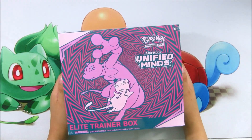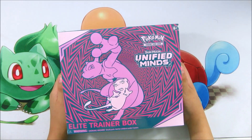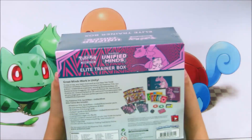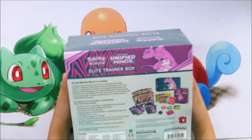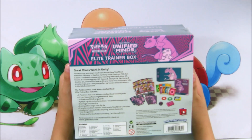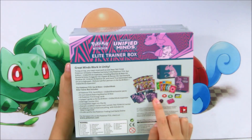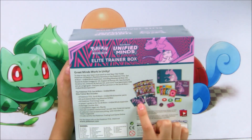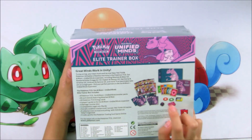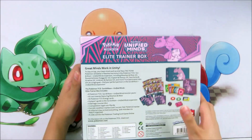Today we're going to open a Sun and Moon Unified Minds Elite Trainer Box. Let's see what it's got inside. It has eight Sun and Moon Unified Minds booster packs, energies, sleeves, dividers, dice, some counters, and also a player's guide.